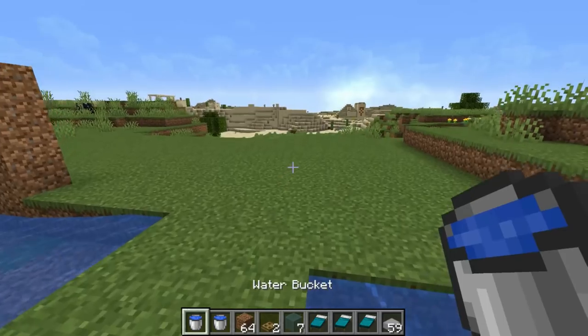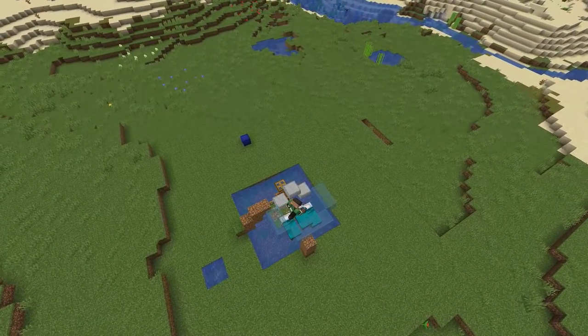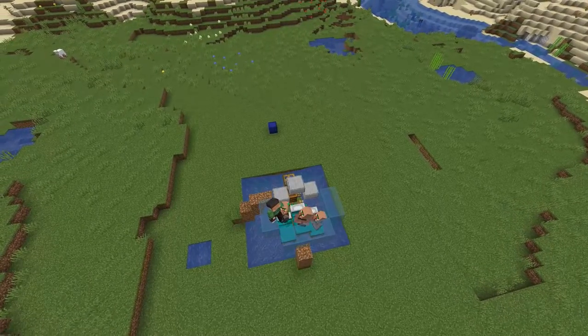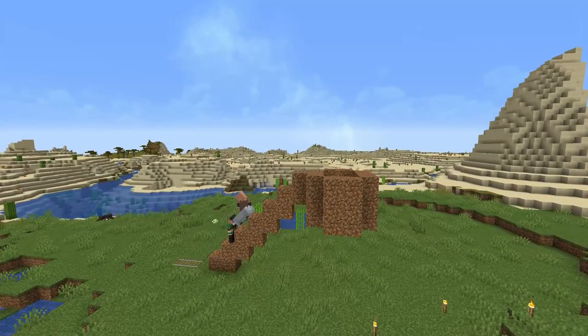Now if you're in survival, you can use your rails to push the villagers up into the box up there. But for the sake of the video, I'm just going to spawn them in with the villager spawn egg. Here is a simple technique you can use with the rails and the mine cart.